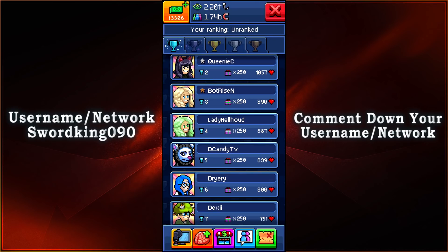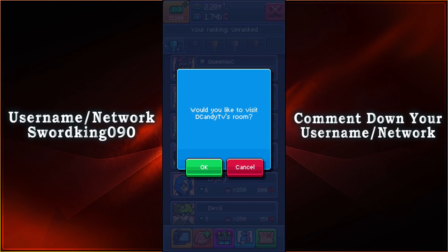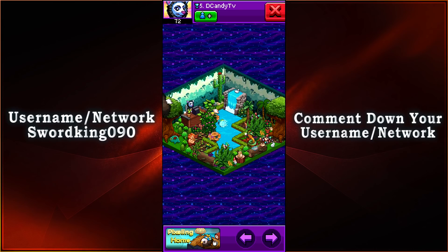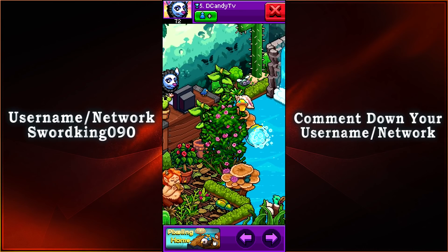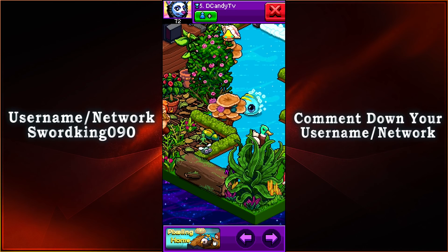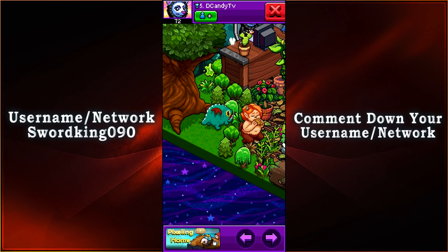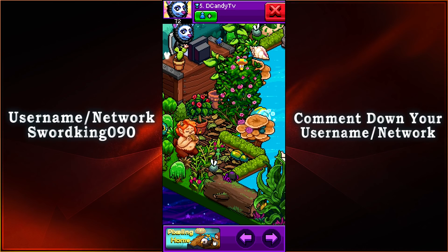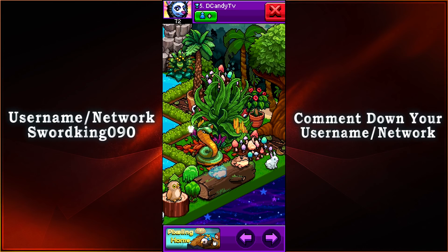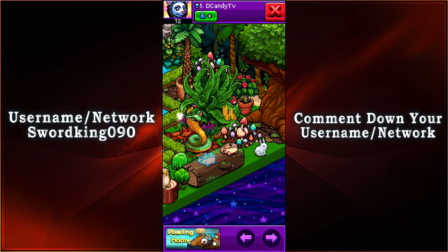Coming in in fifth place with D Candy TV with 839 votes. Looks like we have another type of river slash greenery setting. We have Phoebe, we have Porto, Nami. Then we have Gwen, Ubu, another Phoebe. Then we have Gusto, we have Goo. Looks like we have Slippy and Ghost Slippy on the same log — that's pretty interesting to see.